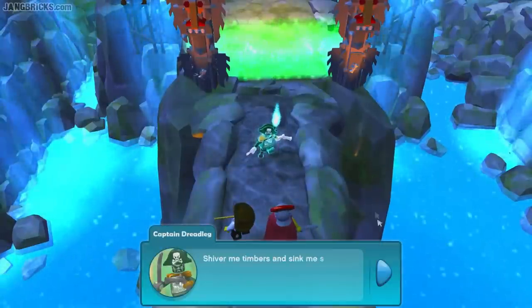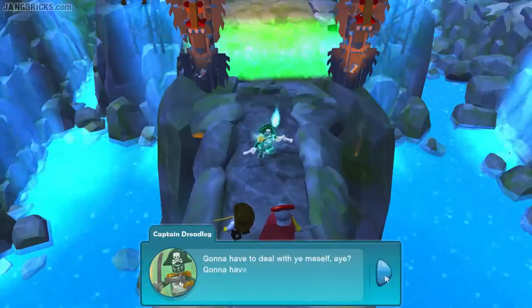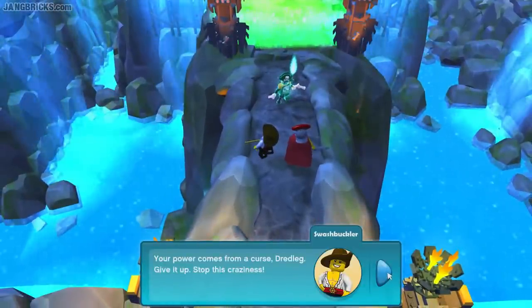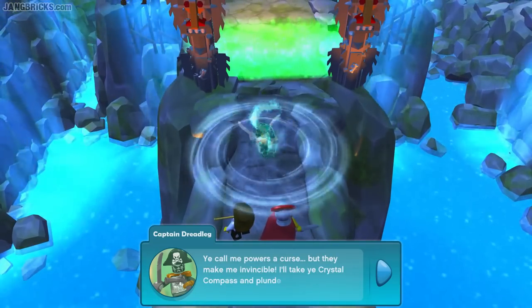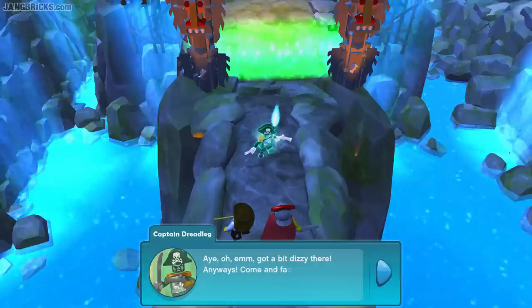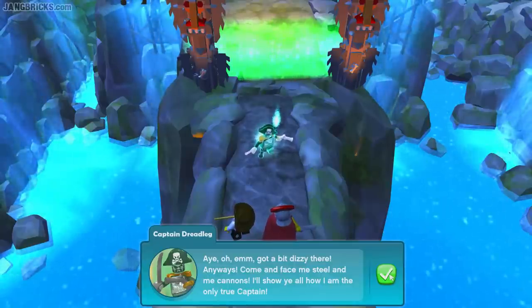Shiver me timbers and sink me ship — again. You landlubbers don't know when to give up. Gonna have to deal with you myself. Gonna have to put you in your place. Your power comes from a curse, Dreadleg — give it up, stop this craziness. You call me powers a curse, but they make me invincible. I'll take your crystal compass and plunder all the Lego worlds. Got a bit dizzy there, anyways. Come and face me steel and me cannons — I'll show you all how I'm the only true captain.